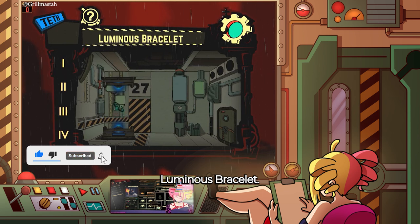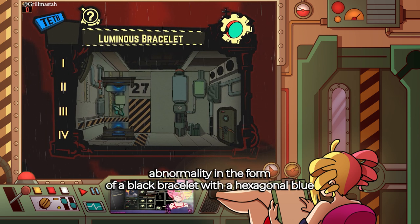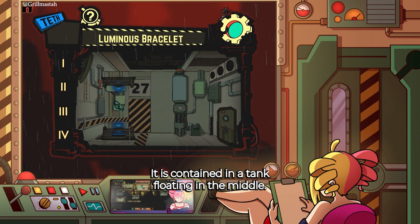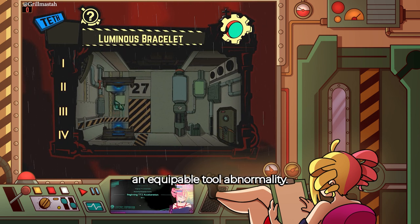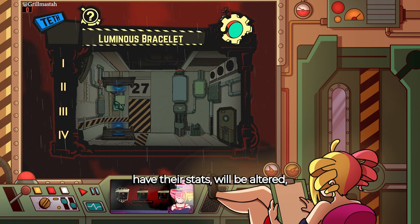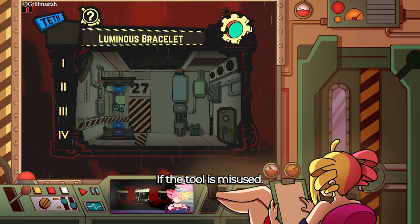Luminous Bracelet 0-09-95 is a test tool abnormality in the form of a black bracelet with a hexagonal blue-green gem that emits a light of the same color around it. It is contained in a tank floating in the middle when not in use. Luminous Bracelet is an equippable tool abnormality. When equipped by an agent, they will be healed, have their stats altered, and potentially be killed instantly if the tool is misused.